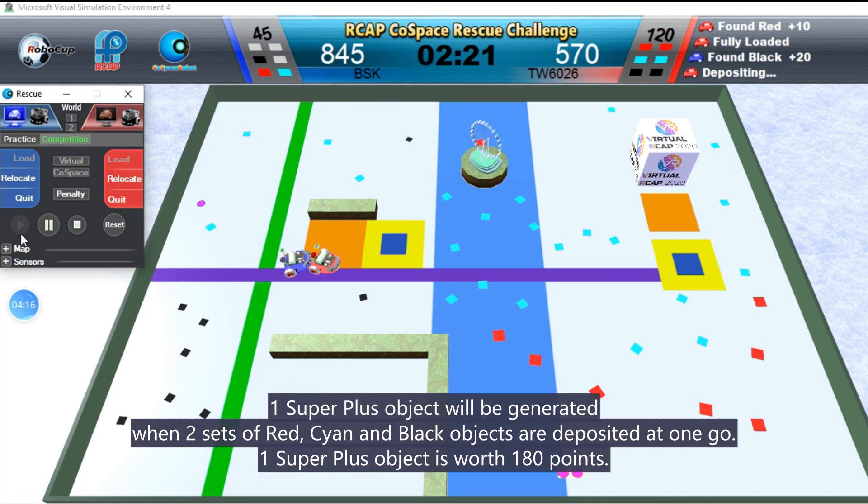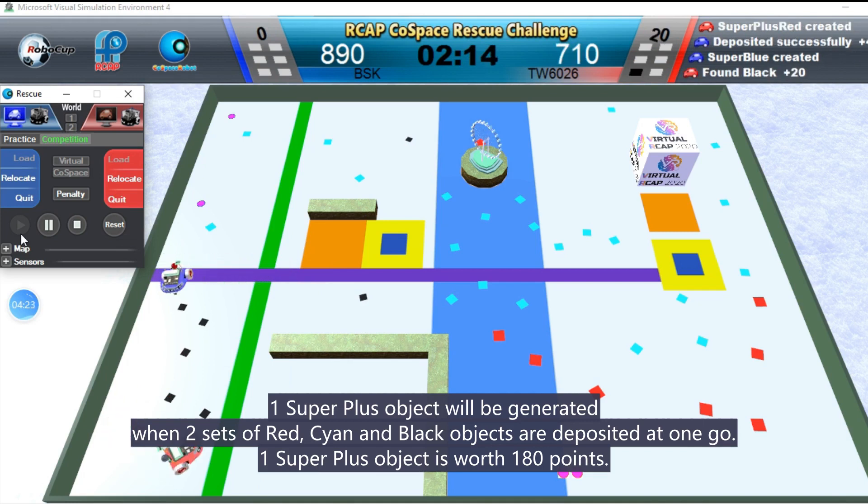One super plus object will be generated when two sets of red, cyan, and blue objects are deposited at one go. One super plus object is worth one hundred and eighty points.